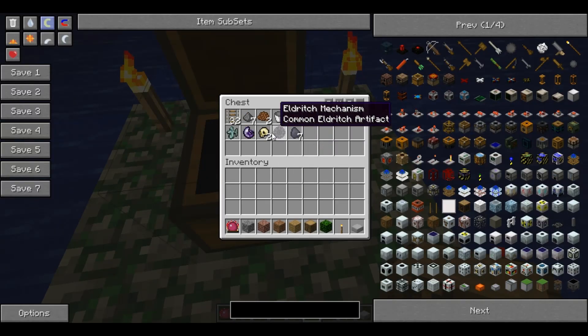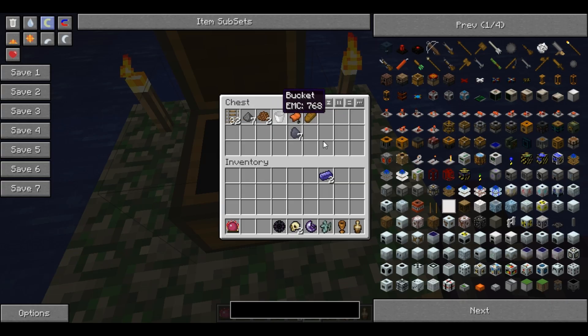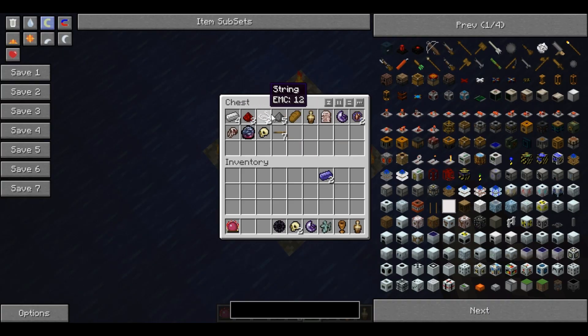Inside each chest you get ordinary dungeon stuff like tracks and gunpowder, cocoa beans, etc. But you also get Thaumium ingots, common artifacts, uncommon artifacts, forbidden artifacts, and eldritch ones. You need as many of these artifacts as you can get - they're these very strange looking things.